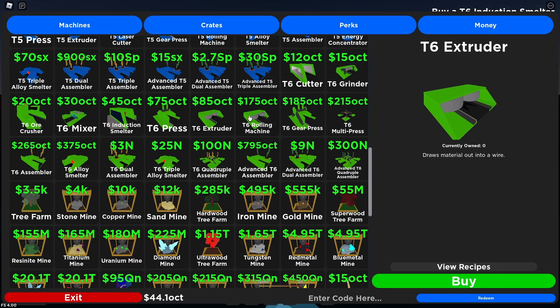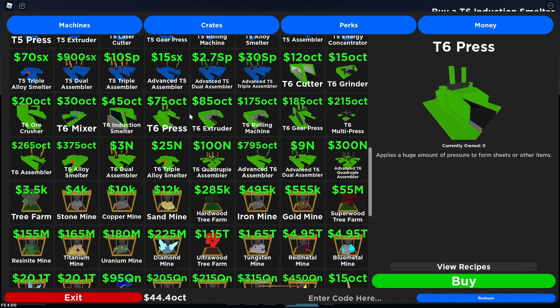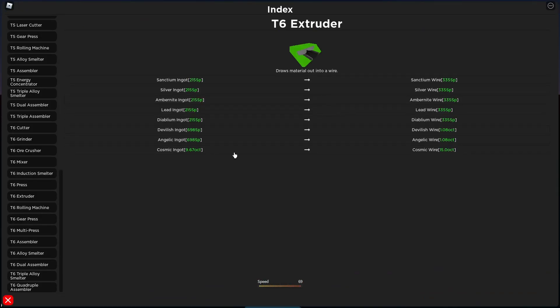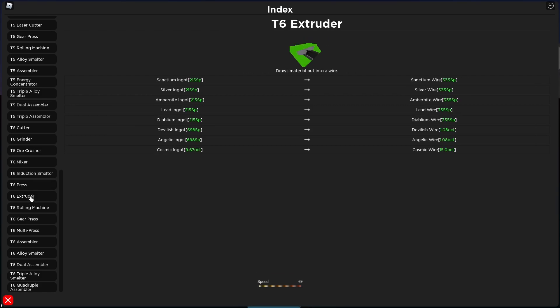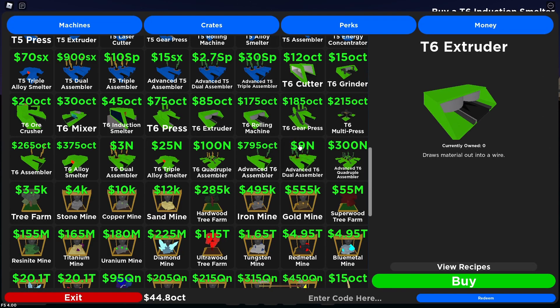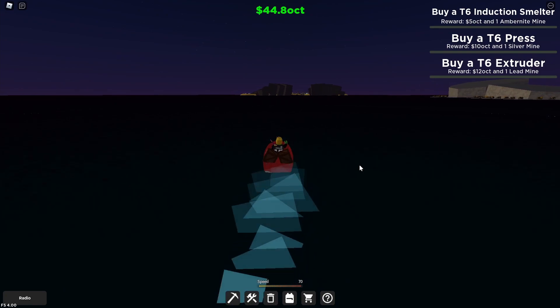I don't know which one's better under these two — what's better, the extruder or the press? Looks like the extruder's better — it costs more so it makes sense. I just wanted to make sure.